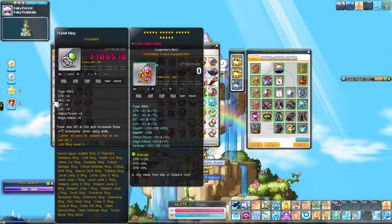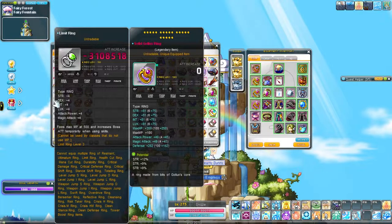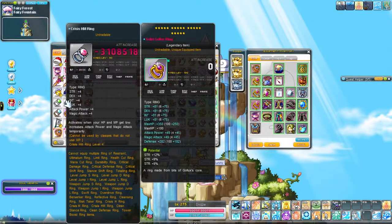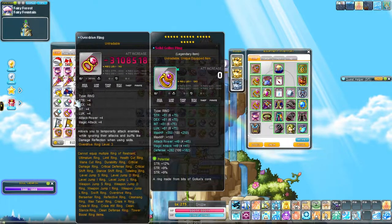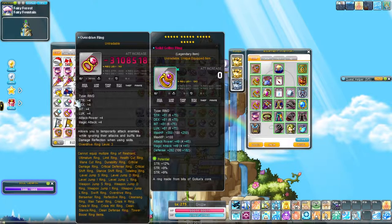The third ring, which I'm missing, is called Health Cut, and that removes 70% of your max HP, which is what you need to get to like 5% or less than 10% health to trigger the Crysis HM while it's equipped. I have an Overdrive Ring Level 3, but I can't really think of a use for it, because I think I can kill Pink Thien before it DRs now on floor 50.